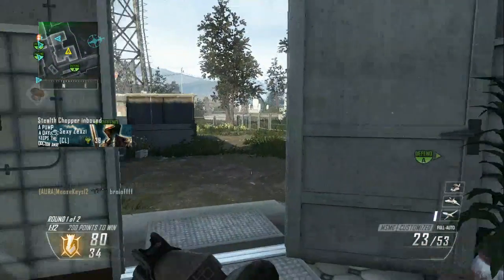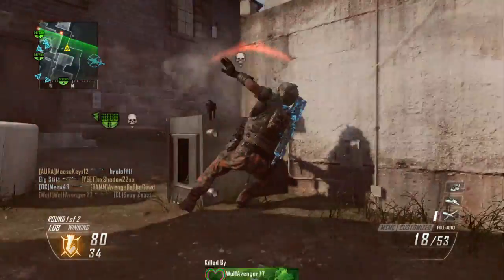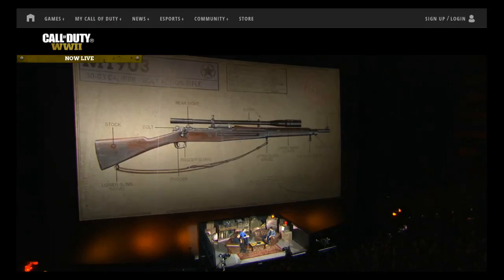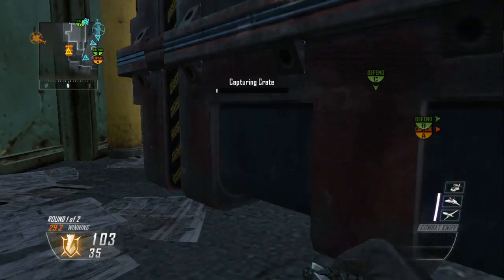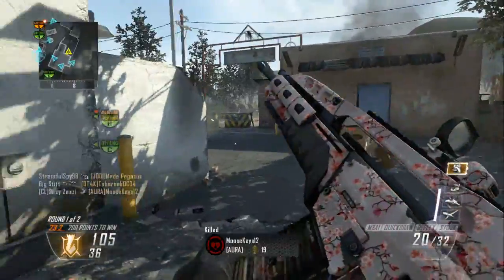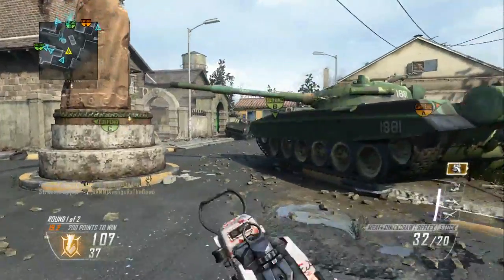The next weapon they released was a sniper. I think they released one weapon from every category except secondaries, based on how it's looking. Anyway, it's the Springfield — they called it the M1903, but the M1903 is a Springfield. It's a sniper rifle in World at War. I used this a lot; very fun gun, nice sniper. It's kind of like the Intervention, but kind of not.